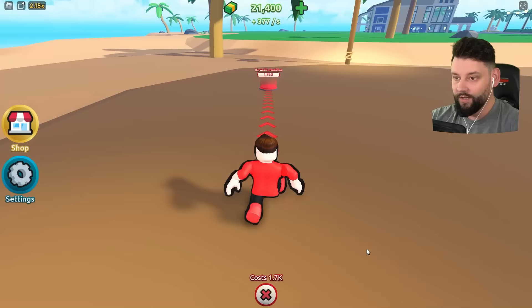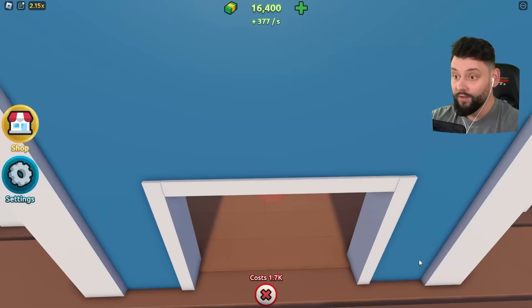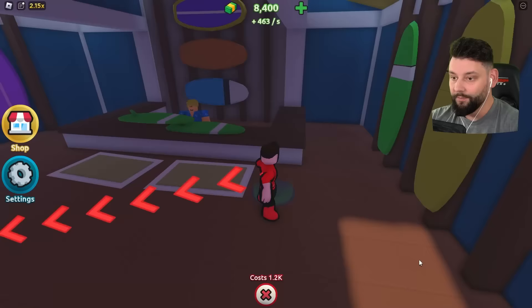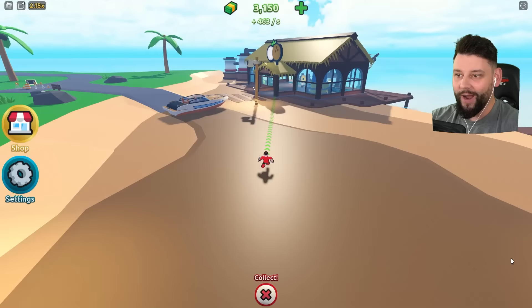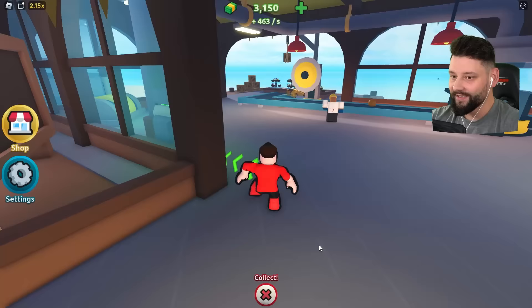We're going to quickly grab all of this — the wooden foundation which is building the surf shop. Let me buy the money makers first. Get the light in. The surf shop is all set up — buy the doors and the sign. It looks way too good right now. This game's already amazing — I'm already in love with this game.